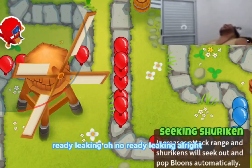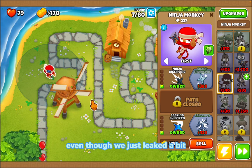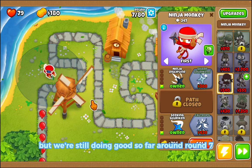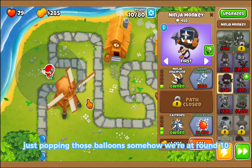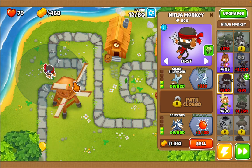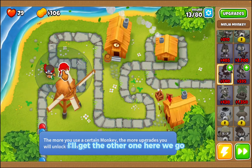Actually we're not doing too bad so far, even though we just leaked a bit. We're still doing it — on round seven, just popping those balloons. Somehow we're at round 10. We can get another ninja monkey soon, there we go, I'll get another one.